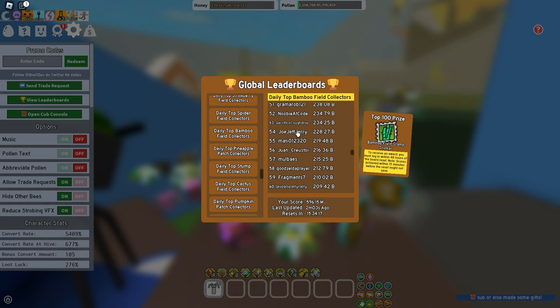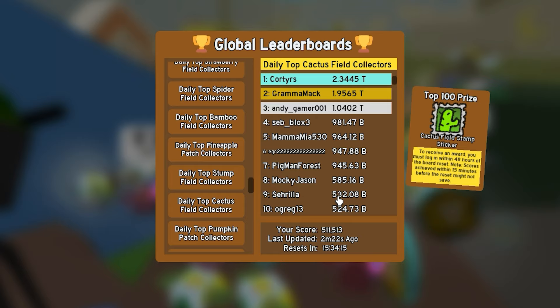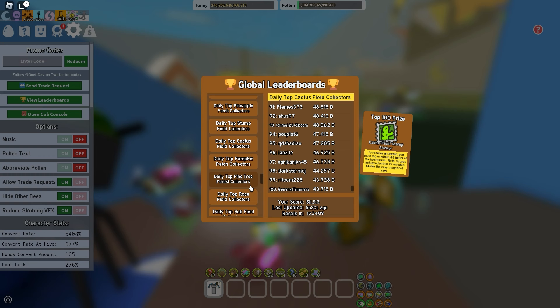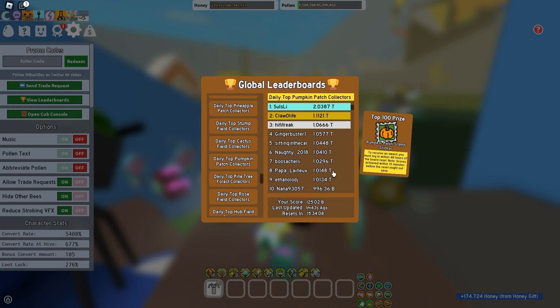For the rest of the fields, all you need to do is collect pollen and be in the leaderboard. As you can see, not everyone is a pro, so getting on the leaderboard is not that hard. The top 100 in cactus has 40 billion, which is easy to beat.